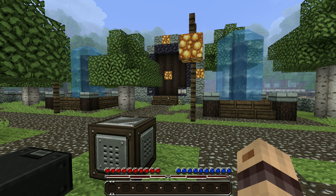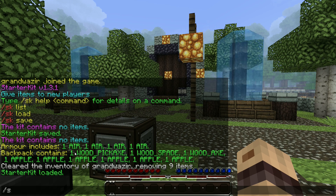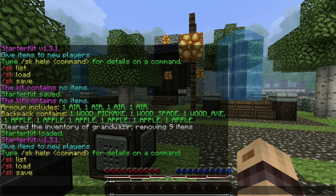So first off, to load Starter Kit you need to type SK. Here you can see that you've got all the commands available to use and manage the plugin. For example, we've got list, load and save.